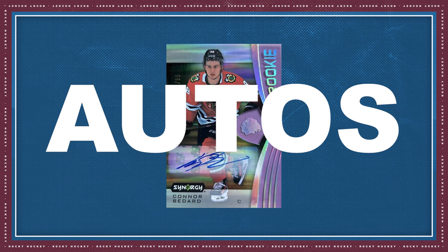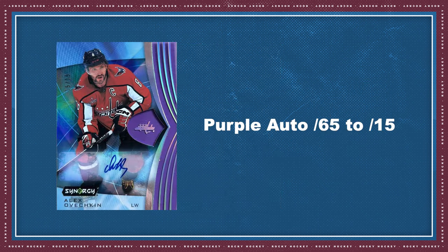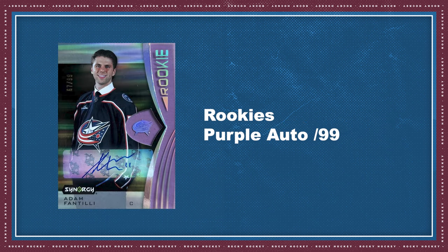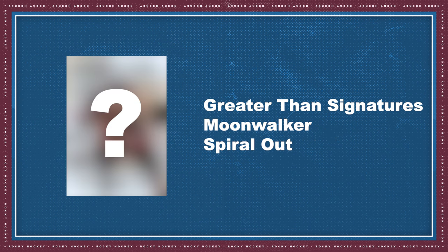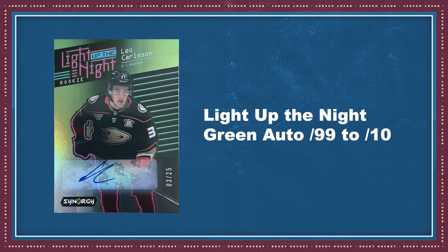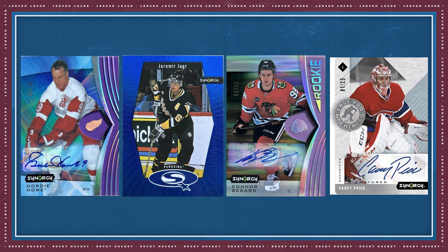And of course, we can't forget about the autographed cards. Here are some highlights: base set purple auto-parallel, tiered and numbered from 65 down to just 15. Base set legends' purple auto-parallels tiered and numbered from 35 to 15. Base set rookies' purple auto-parallel numbered to 99, featuring greater signatures including the new green Moonwalker and Spiral Out parallels. Light Up the Night green auto-parallels tiered and numbered from 99 down to just 10. StarQuest 98 retro gold auto-parallel numbered to just 5. And so many more amazing autographs and parallels to collect.